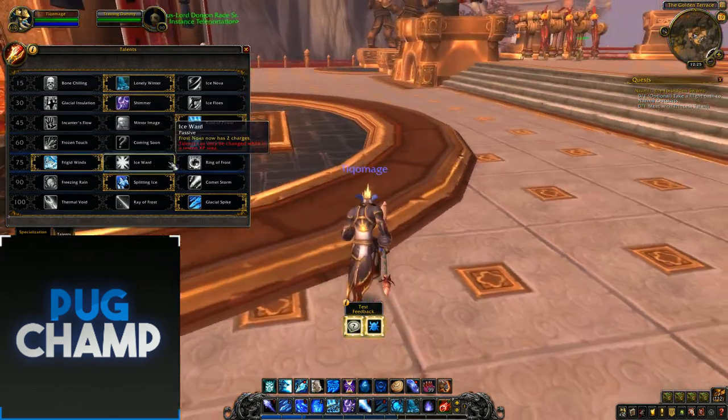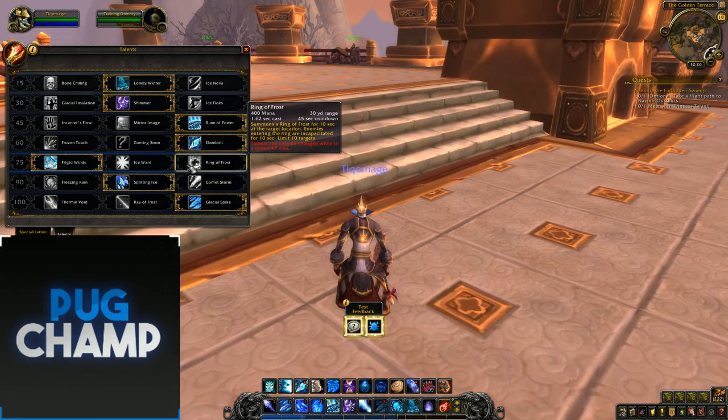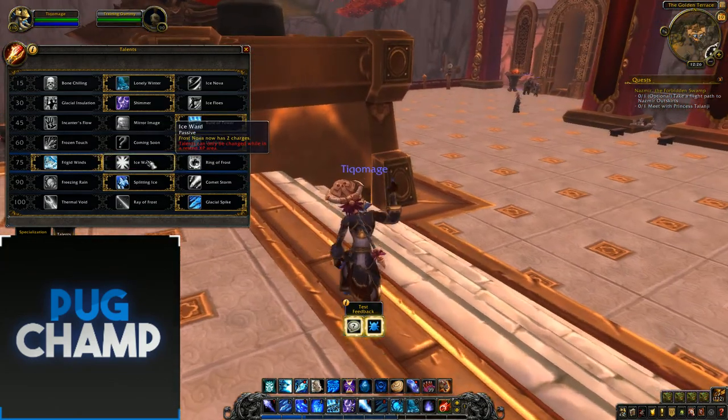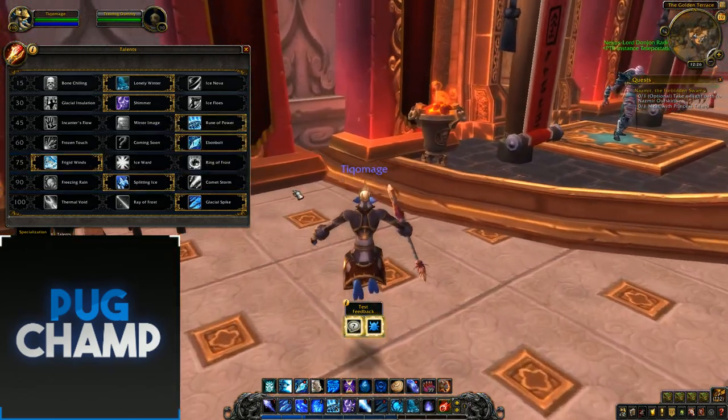The next tier is pretty much the same — it's basically the CC tree: Ice Ward, Frost Nova now has two charges, Ring of Frost, Frigid Winds. Frigid Winds overall is just the best, probably in most situations and in PvP.